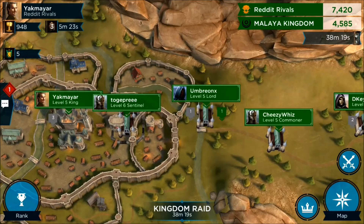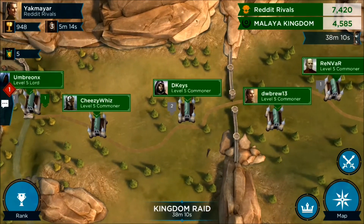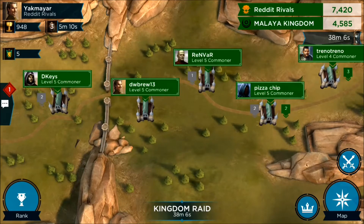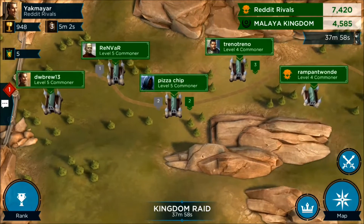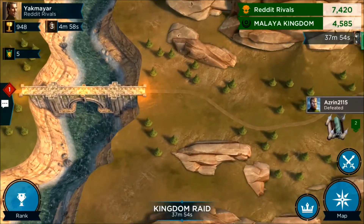Now, the top 3 players in our kingdom at this time all have a ranking and are therefore involved in this war. What we haven't been able to figure out quite yet is how the other 7 bases were chosen to defend. We haven't seen any correlation to stronghold level, trophy count, or loyalty points, so it may be random but there's probably some type of formula we'll learn about in the near future.